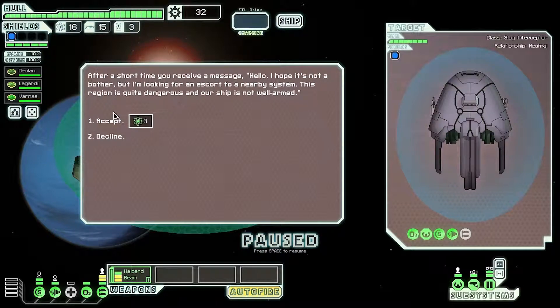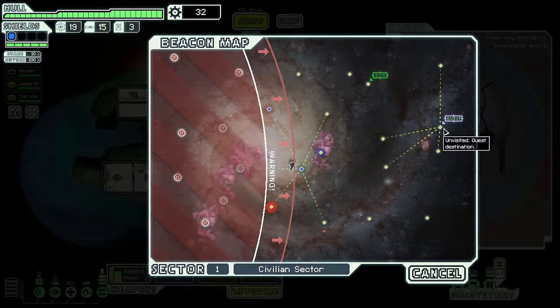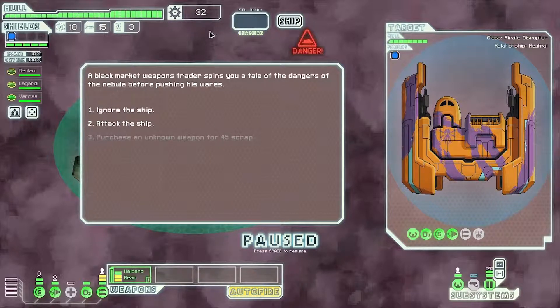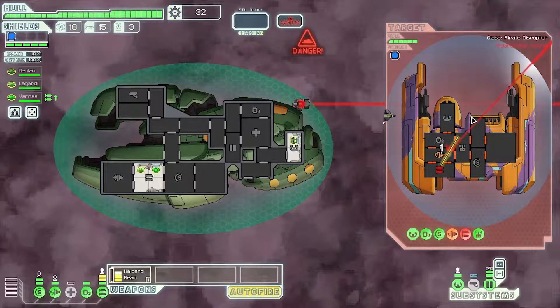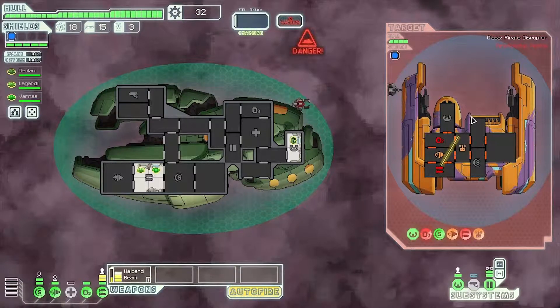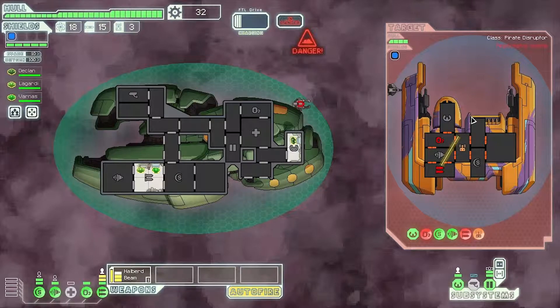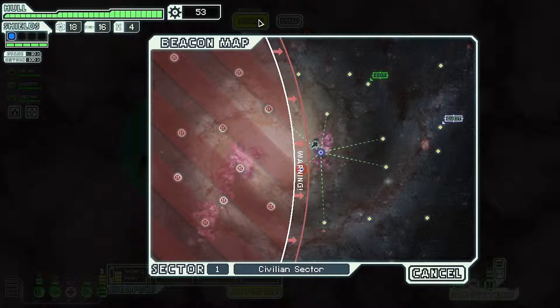We receive a message: 'Hello, I hope it's not a bother but I'm looking for an escort to a nearby system — this region is quite dangerous and our ship is not well armed.' We can't afford their unknown weapon so we might as well just attack since they're pirates anyway. Look at that — four rooms. The weapon pre-igniter is working already! He's got no oxygen, no weapons, and his drone is damaged. This guy gets absolutely wrecked. The ship explodes leaving behind a substantial collection of useful scrap material — every time!